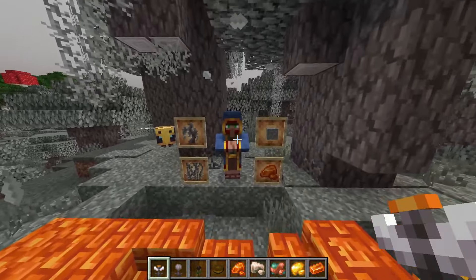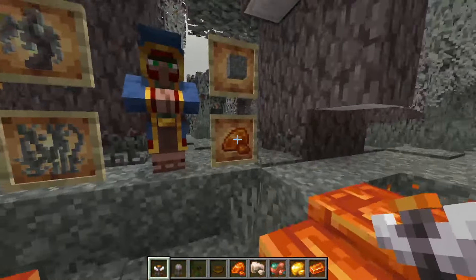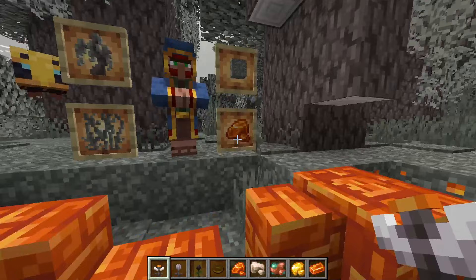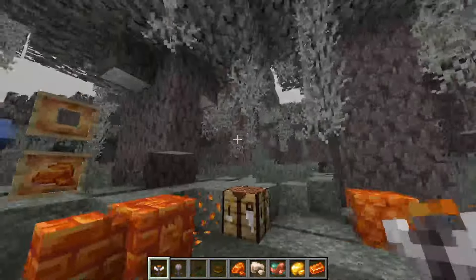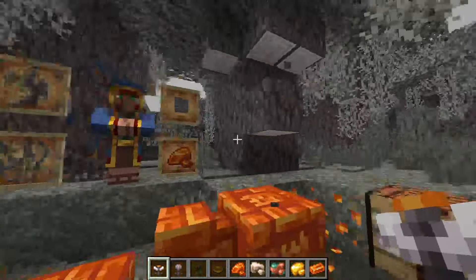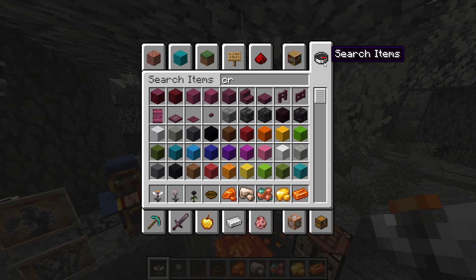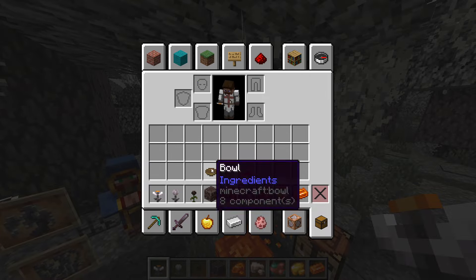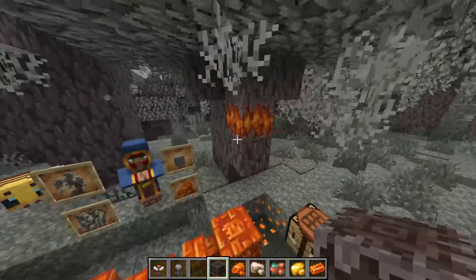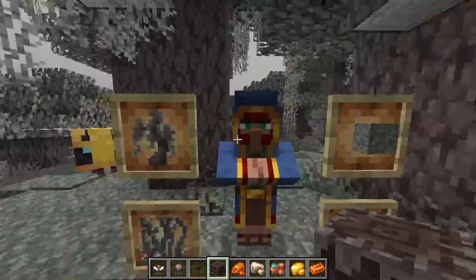The creaking heart, which spawns a creaking, is crafted with the resin blocks. You craft it with the resin, and then you put the creaking heart between two of these blocks - bam, it activates! Very cool.